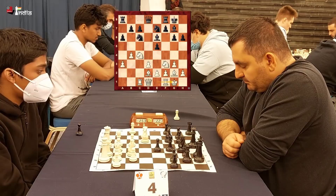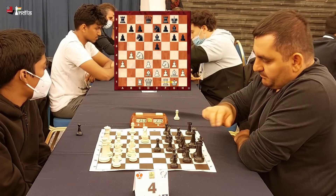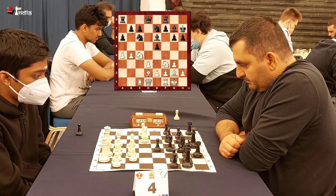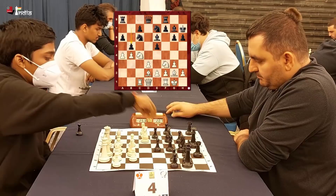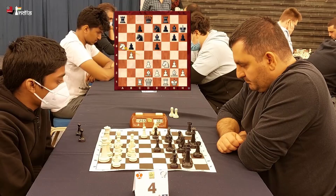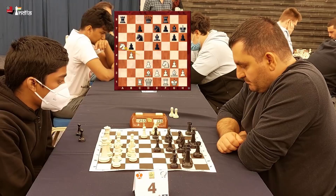Babujiyan is thinking about how to continue. He plays his king to h7 and now Pragan plays a4. The idea is to push b5 so that Black gets even more queenside pressure — something Babujiyan does not want. He pushes his pawn to b5 and Pragan is instantly ready with Knight a5. Pragan has used just 5 seconds on his clock while Babujiyan is down to 2 minutes.